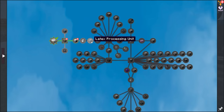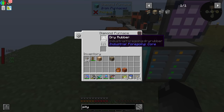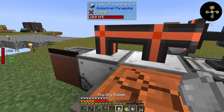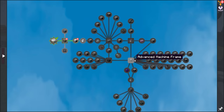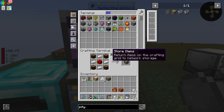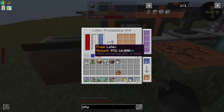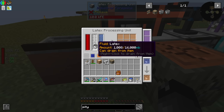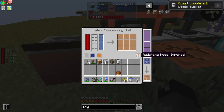What else do we need beyond the latex bucket? We need the processing unit — we have that. We need some dry rubber — I actually have some right here. And then we got the little guys right in here as well. We have that, and then plastic — we need to smelt up at least one plastic and then we'll get five more in return. We have 18, so I will do two coal worth. We're almost at the full bucket. So I should be able to grab a bucket — there's our bucket done. I can turn this thing back on to ignored.